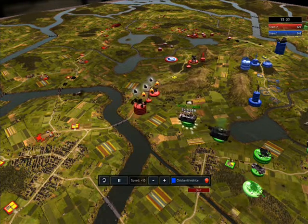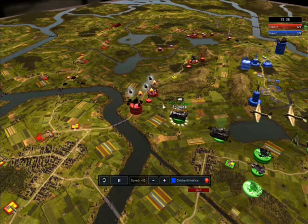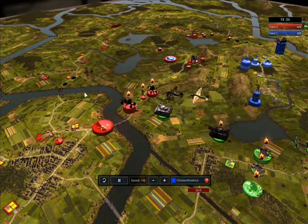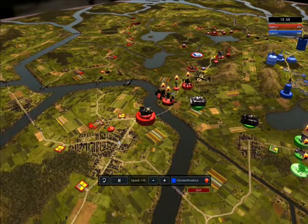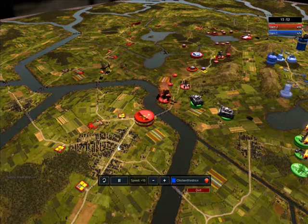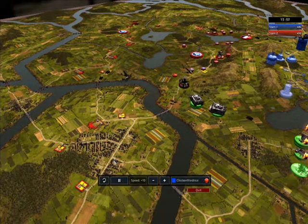This guy does tigers, heavy tigers, king tigers, and panthers — that's what he uses pretty much in the game. That works out very well for him in the beginning, because they might be very expensive units, but they are also very effective.